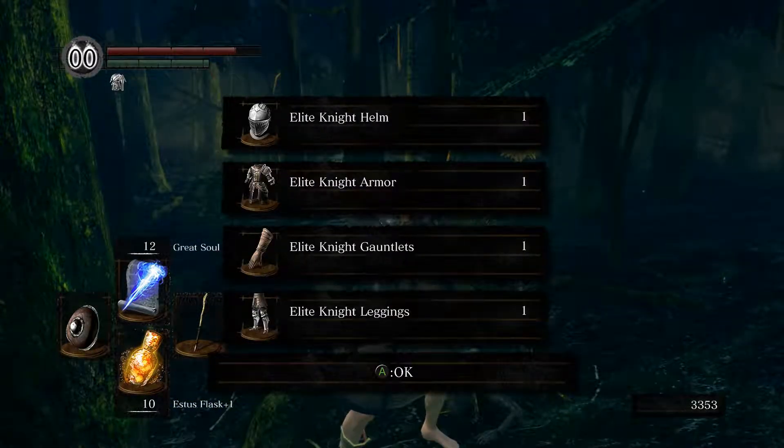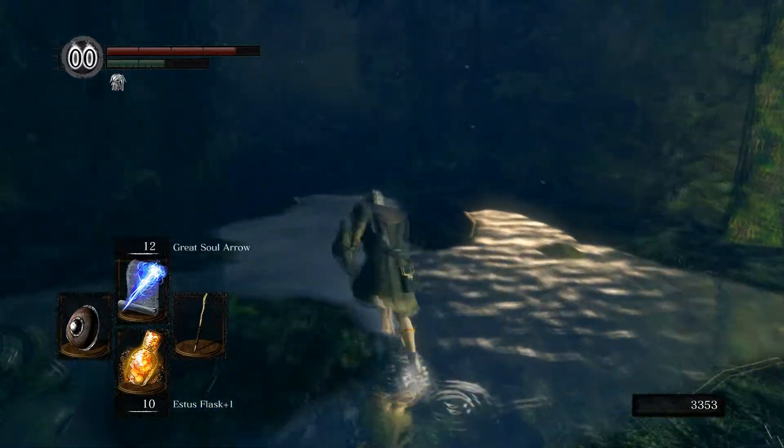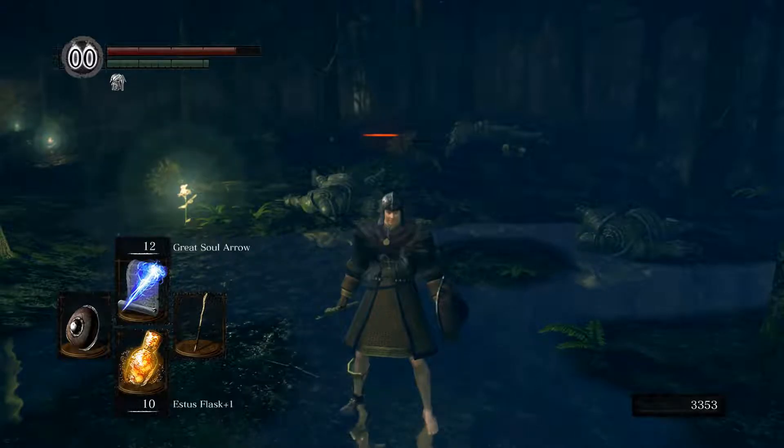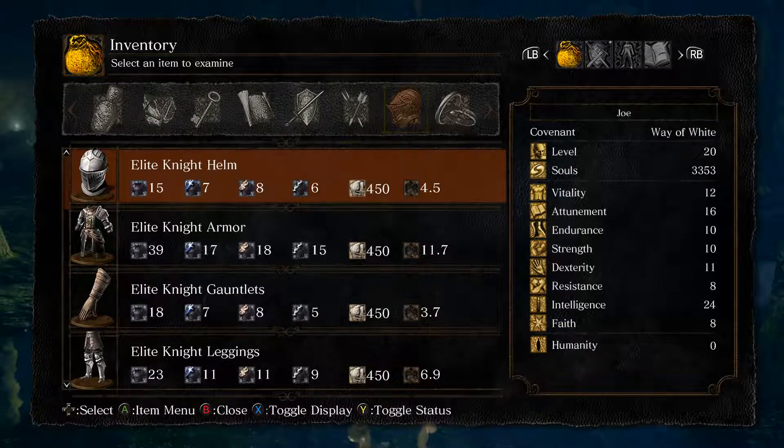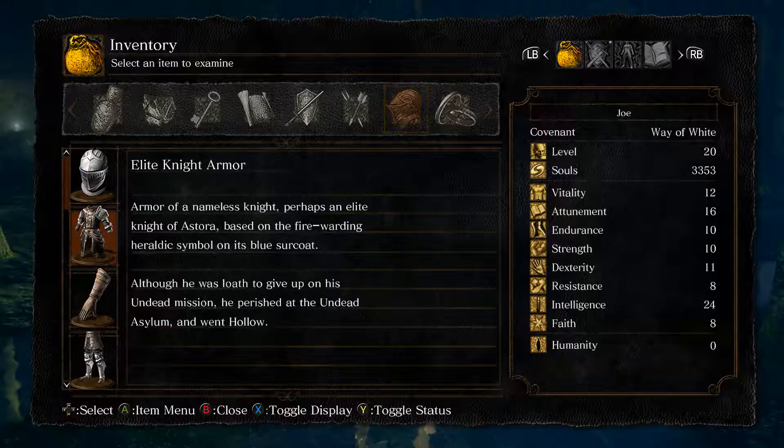We can freely take the Elite Knight set. Let's read the description. Helm of a nameless knight — perhaps an elite knight of Astora, which we've already heard of. Andrei is from there. Although he was loath to give up on his undead mission, he perished at the Undead Asylum and went hollow. The assumption it's a nameless knight from Astora is based on the fire-warding heretic symbol on its blue circuit.